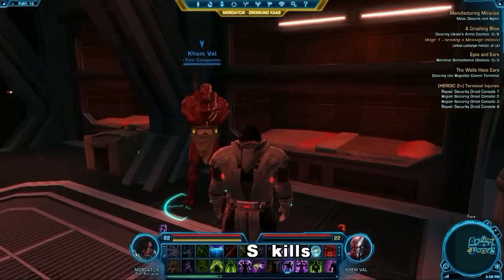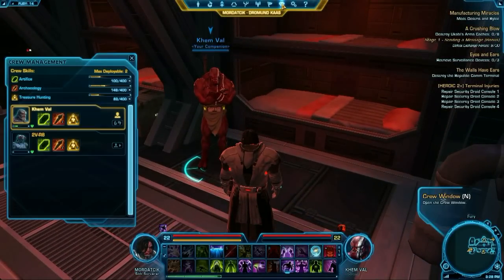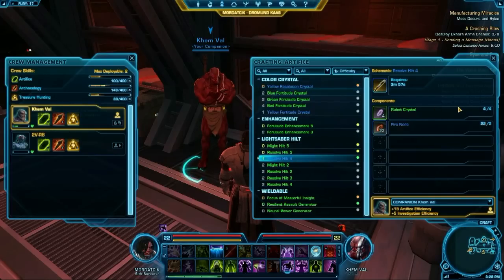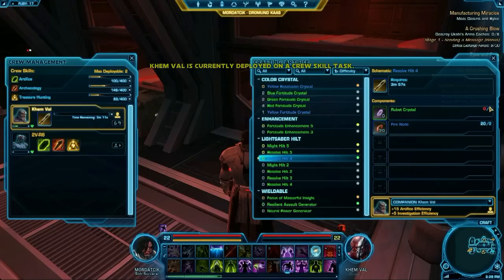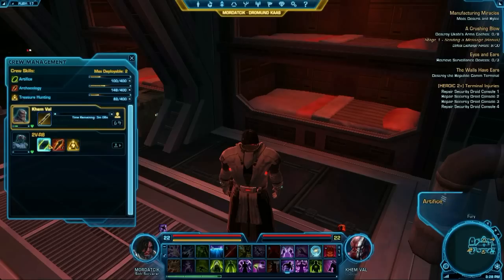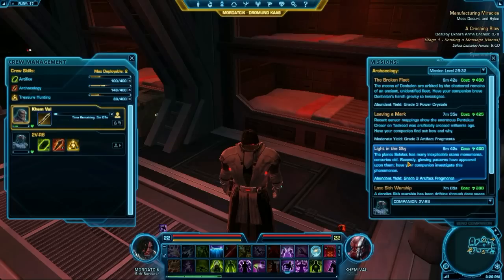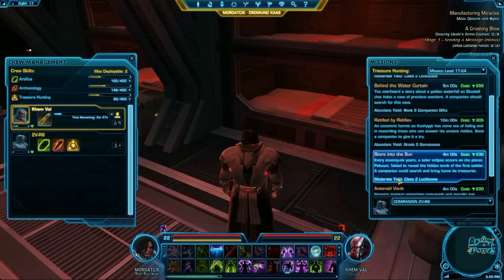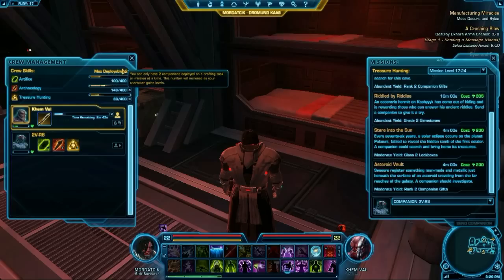Here we have crew skills in Star Wars: The Old Republic. You get an additional tab in your main UI in the shape of a diamond, and all crew skill trainers and vendors have this corresponding icon. The way crew skills work is they're taken on by your crew members and not by you. The exceptions are certain gathering crew skills — if a crew member is on a mission, you can gather things yourself, but if they're with you in the outdoor environment they'll do the gathering instead. You can send out multiple crew members on different types of missions.